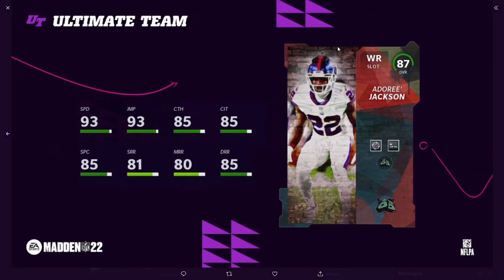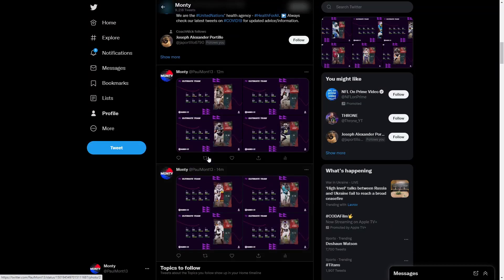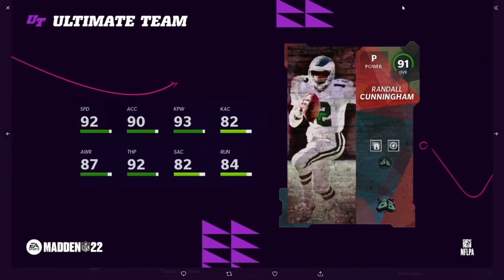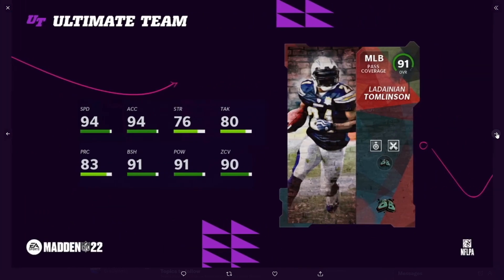Adory Jackson at wide receiver — 93 speed, 93 jumping, not too bad but not for me. Malik McDowell at left guard. And a punter — Randall Cunningham — this could be OP guys. Randall Cunningham at punter: 92 speed, 90 acceleration, 93 kick power, 92 throw power, and 82 kick accuracy. This could be an OP card for weekend league. I might actually get it. Daniel Thomas at middle linebacker — strip sack elite and acrobat, 94 speed, 94 acceleration, 91 hit power, 90 zone — not bad at all.